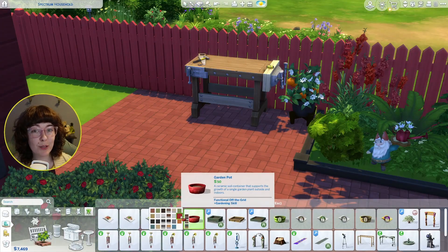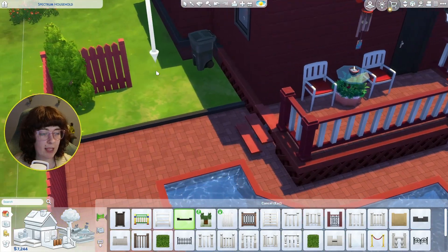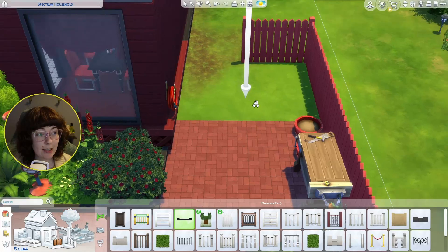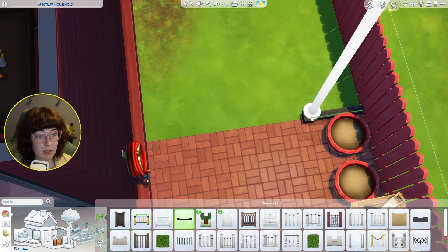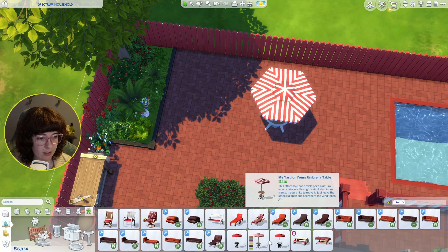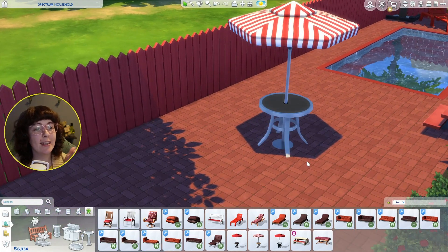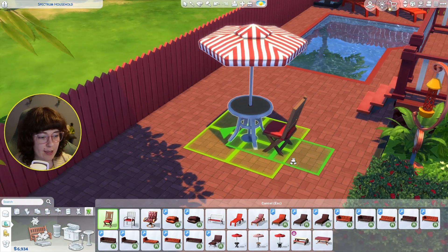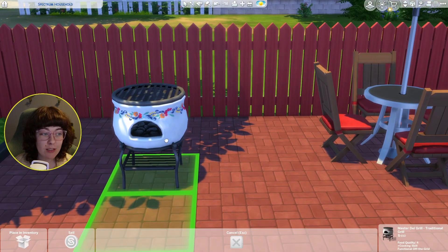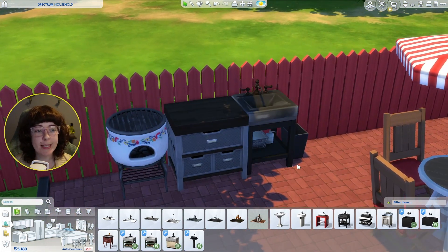I think I'd like to have a little barbecue area over here. This striped umbrella is kind of fun, or we can do the solid red one — but I think we need to break things up, so let's get this one with the white stripes. Let's get some little chairs to go with it. I actually really like this old-style traditional grill — it's white but it's got some red flowers on it so I think it still counts. Here's the little eating area: we've got our table with umbrella, chairs, traditional grill, a little countertop, a sink, and a trash can.